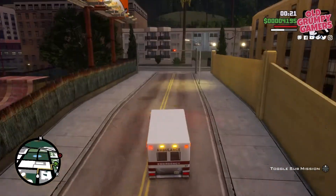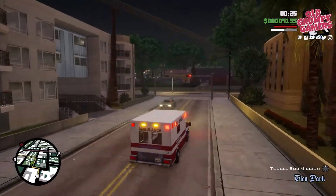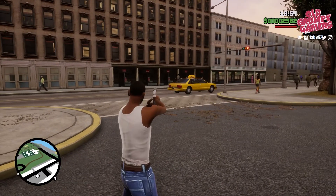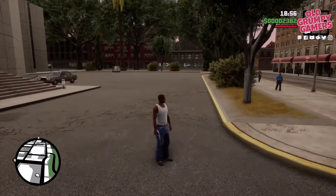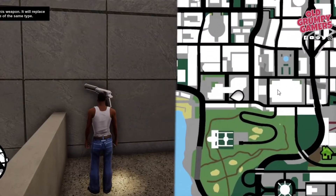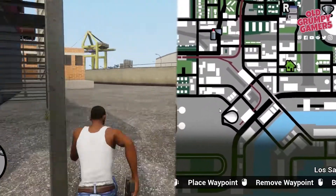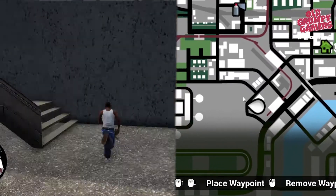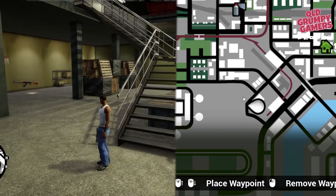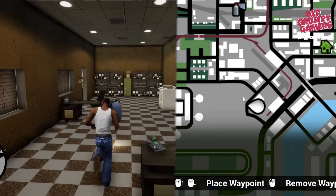First things first, you're going to need to arm CJ with the right stuff. I recommend two weapons for this exercise. First is the Silenced 9mm — this is great for starting a territory dispute without drawing the ire of law enforcement or other dealers. To find an early game version, make your way to the stairs at this building in Verona Beach. Next up you'll need an AK. The easiest spot to grab one is the back of this warehouse in the rail yard — head up the rear stairs, through the office, then down the stairs and around to under the landing. And while you're at the warehouse, don't forget to collect the body armor in the office. This will come in very handy.